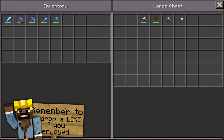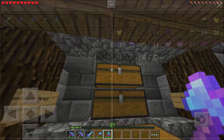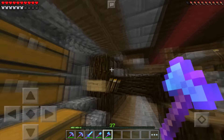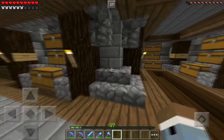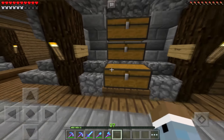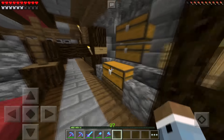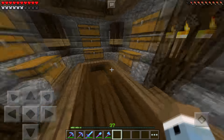Let me go ahead and grab all of my awesome tools and armor. The two things on the to-do list for today are: one, start working on more enchanting; and two, I want to show you guys the hidden room that we started earlier and make something out of it.